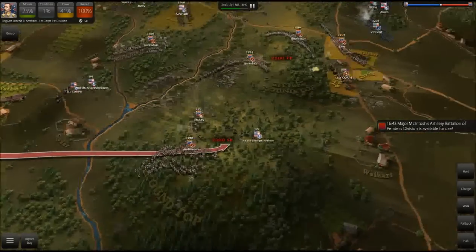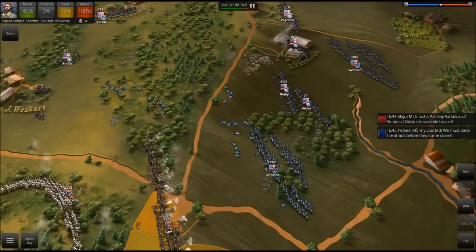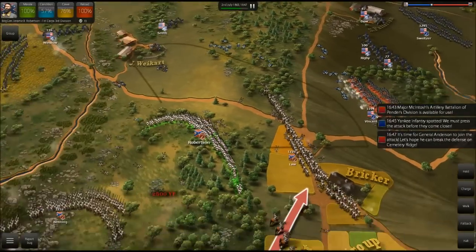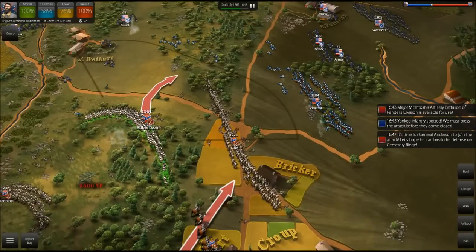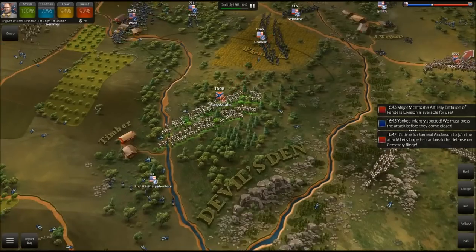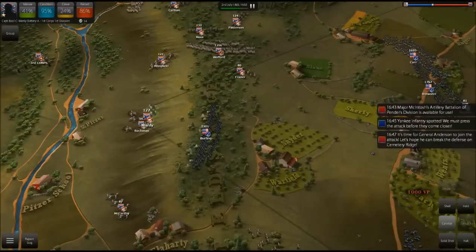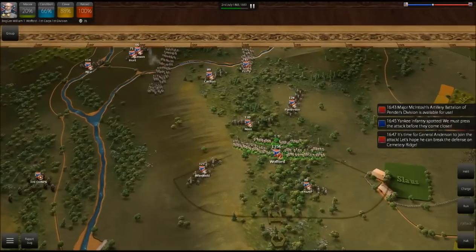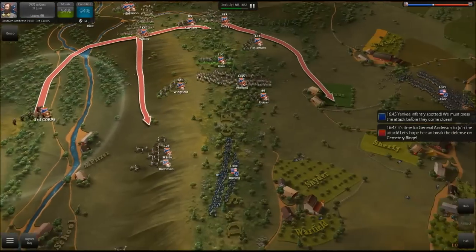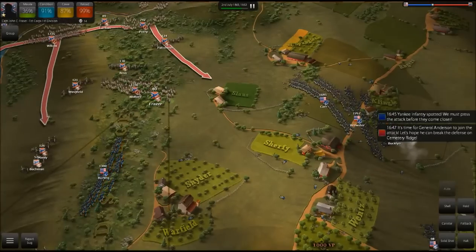We're going to take Kershaw and move him towards Little Round Top. We'll take Anderson to support Law and Robertson because they're eventually going to break. We've put up an unbelievable hold on Little Round Top as the Confederacy — that's pretty impressive. So right now we're just going to keep our positions. We can now start opening fire on Graham in the wheat field. It seems they finally pushed us back here — that was kind of to be expected, because we just didn't have quite enough reinforcements. But now we're getting Perry, Wilcox, etc. We're going to move these guys down and hopefully take the Peach Orchard.